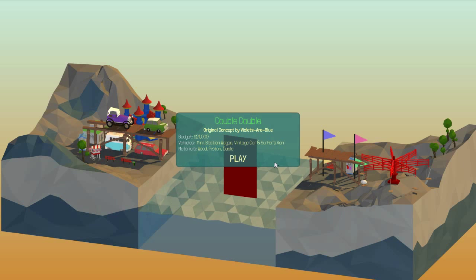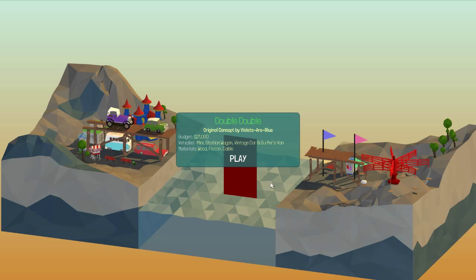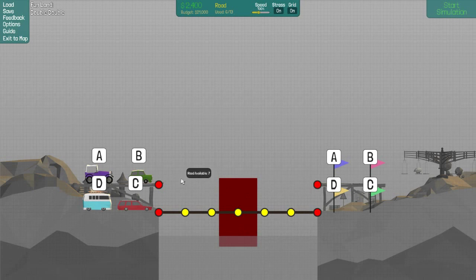Double - Double. Oh my gosh, what? Mini, station wagon, vintage car, and surfer's van. But is there, like, multiple boats coming through? Wood, piston, cable. Are you crazy? Maybe A, B, D, C, D, C - okay, so everybody's going straight across. Let's get the grid back on for pistons and stuff's sake. I want split joints - that's what I was after.